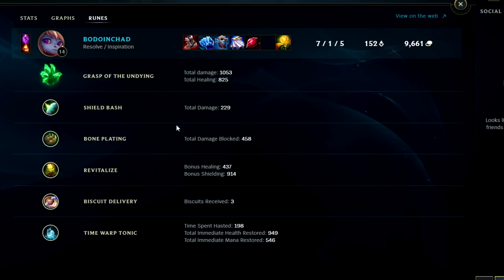Shield Bash did a total of 229 damage - whenever you pick up a shield and do damage, your next hit does a little bonus damage. Bone Plating shielded us for 450. Revitalize gave 437 bonus shielding for a total of 914. We used Biscuits and Time Warp Tonic - spicy. All in all, I can see why Poppy is the highest win rate and pick rate top laner right now. Definitely play her before she gets nerfed.